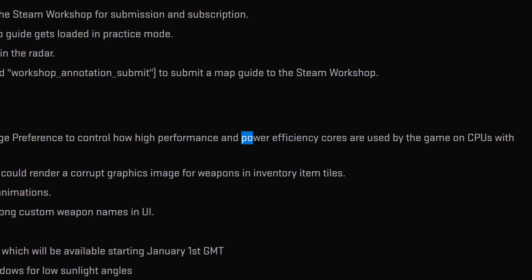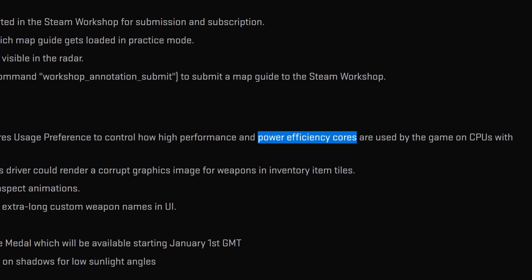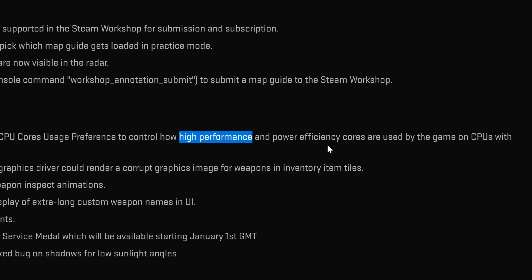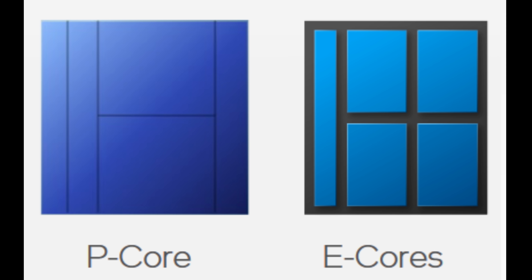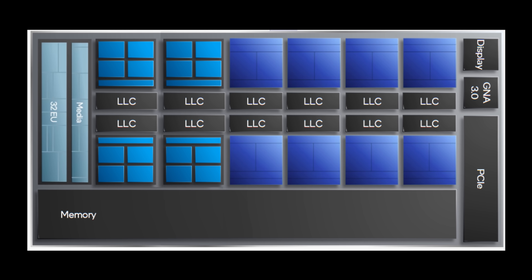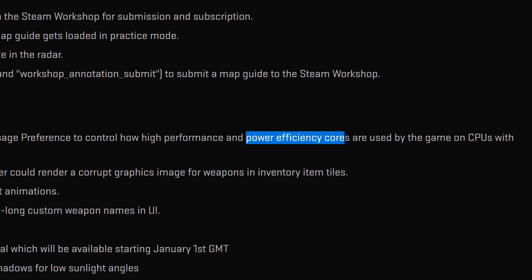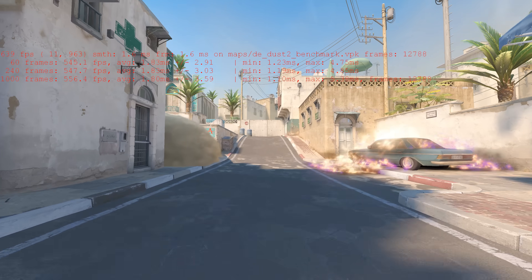Wait a sec — not using the efficiency cores results in better power efficiency? What's going on here? Well, contrary to popular belief, Intel's E cores are not intended to be power efficient. They are space efficient, with 4 of them being the same physical size as one of Intel's faster performance cores. Apparently even Valve gets confused with this distinction, as they've labelled these as being power efficient cores. Valve please fix.